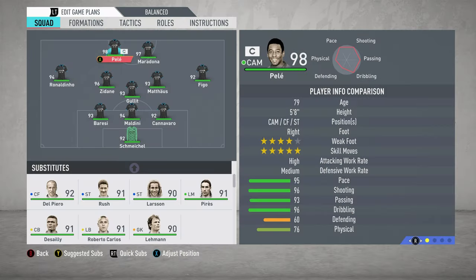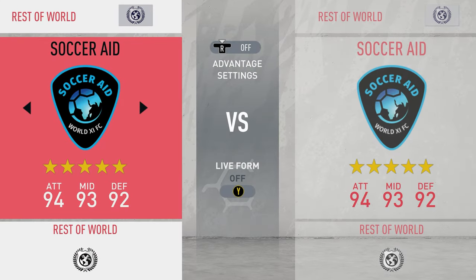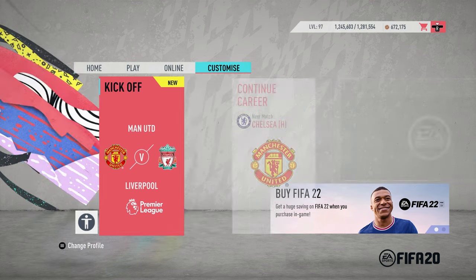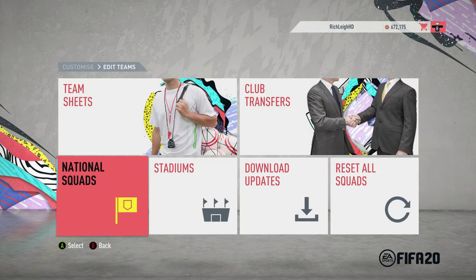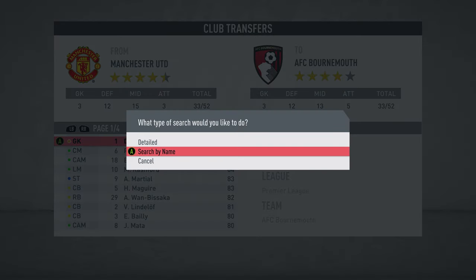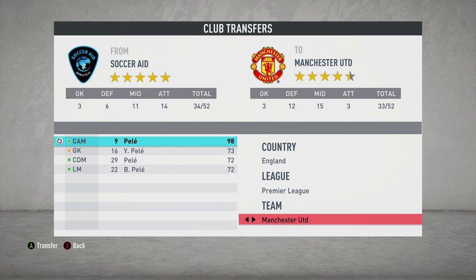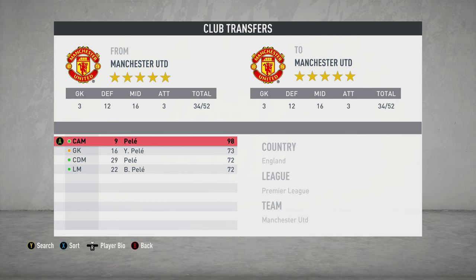In FIFA 20, EA added a Socrate team to the rest of the world section, and to this day on Xbox, PlayStation and PC, if you go to the Customize menu and have the most up-to-date squads, you can go to Club Transfers, search for a player by name, and find any player from the Socrate team, which then enables you to transfer them into any team of your choice.